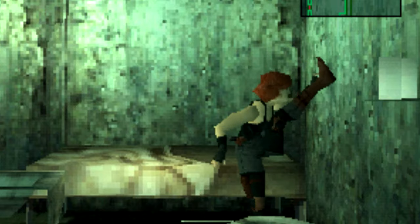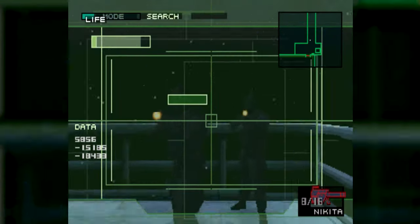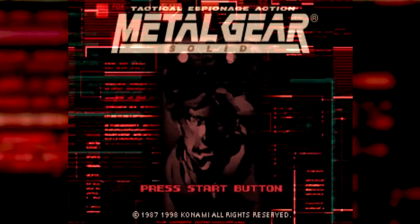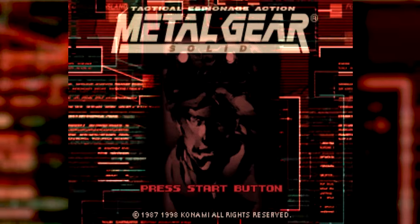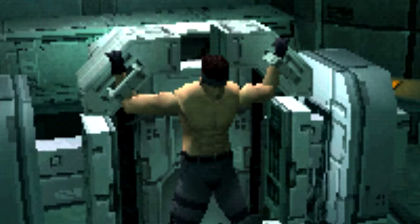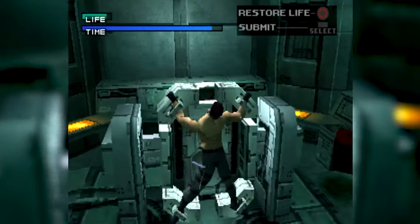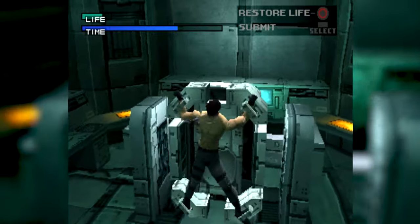Hello, today I'm going to show you how to skip half of Metal Gear Solid right from the start of the game. This is a glitch where within just a few minutes, Snake will be getting tortured trying to save the life of Meryl, a woman he's never met.